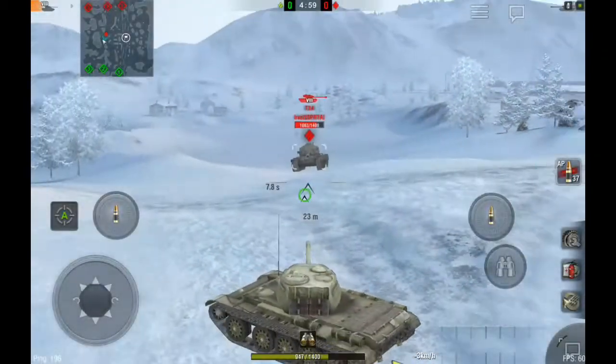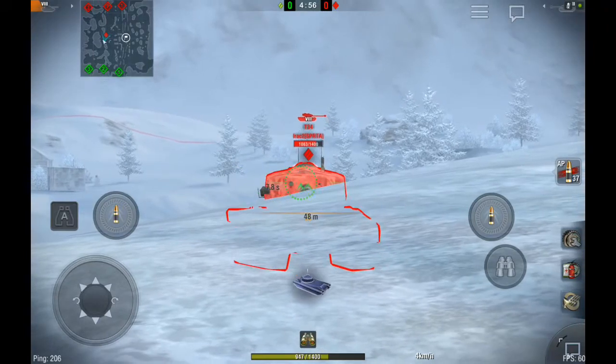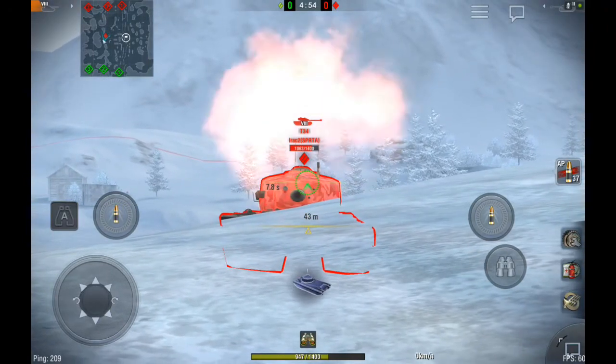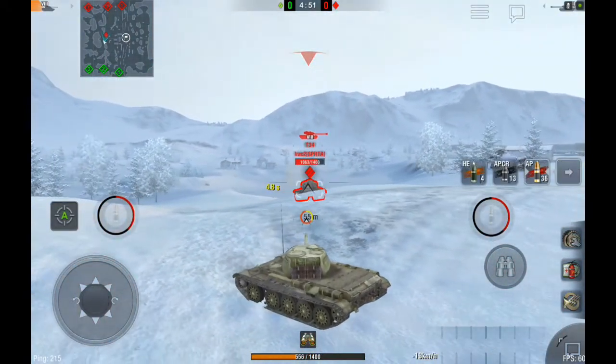Let's have a slow-down example of a T-34 going hull down. As you will see, the turret is all red and solid, and it doesn't extend much or come forward much, so it doesn't expose the hull armor at all — only the turret armor — using the gun depression to take a shot at me and then pull back.